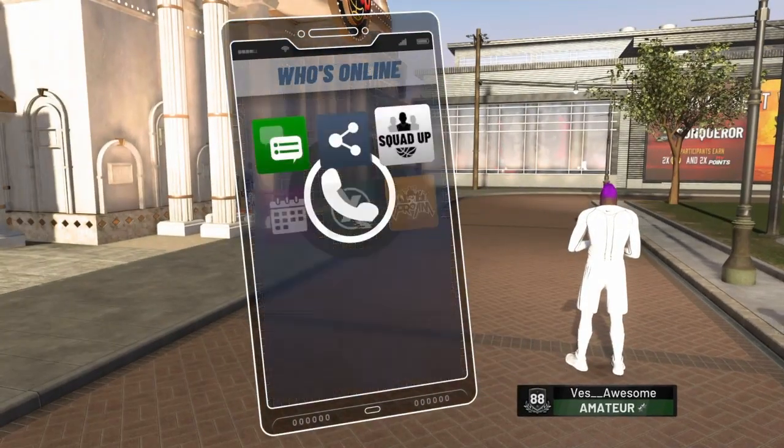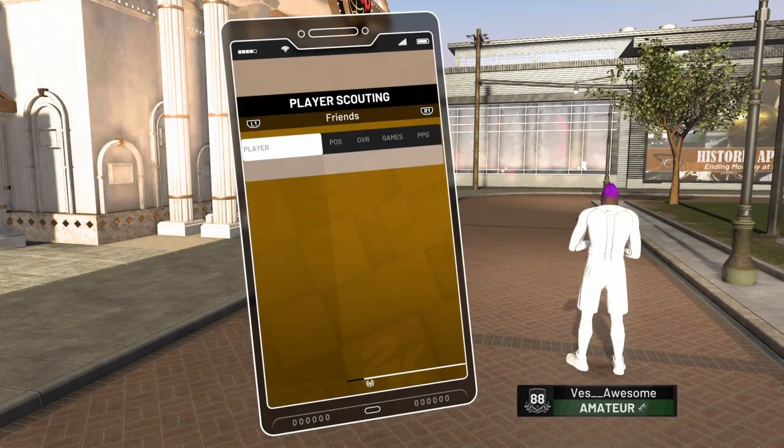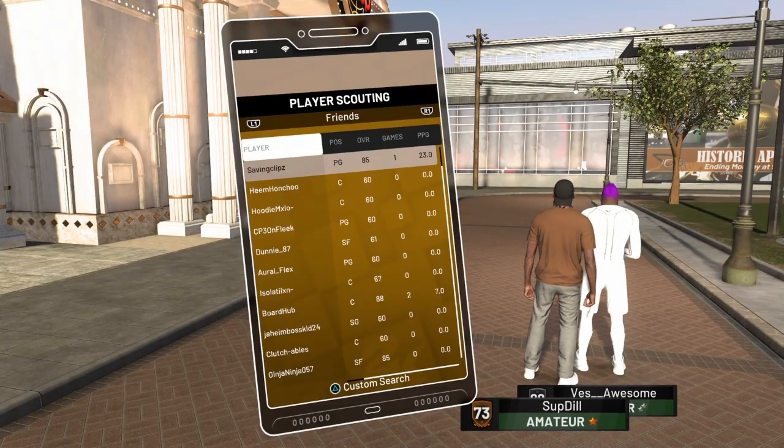You have to back out, go into your phone, and then go to Scouting. I'm pretty sure this option is only available if you are the captain of your team. Fair warning — it takes a long time to load. After that loads, you'll be back at this screen and now you'll see Player Scouting.